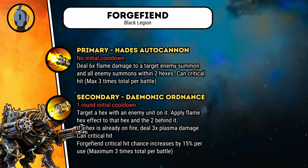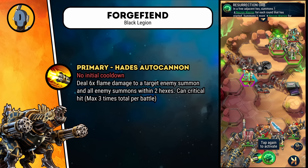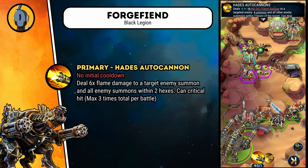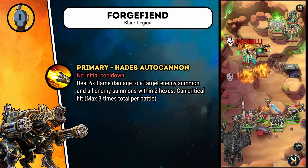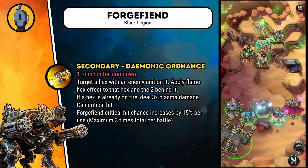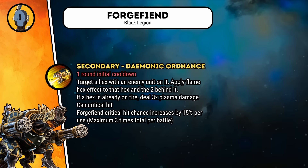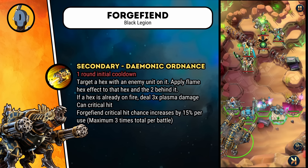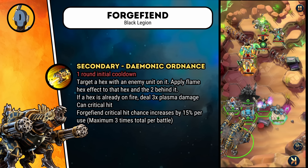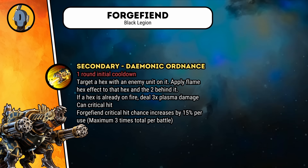The Forge Fiend is up next — a daemon engine for the Black Legion faction. Its primary ability, Hades Auto Cannon, deals flame damage to a target enemy summon and all enemy summons within two hexes, with a chance to add critical hit damage and no initial cooldown. The secondary ability, Daemonic Ordnance, applies the Fire Hex effect to a target hex with an enemy on it as well as the two hexes behind it, forming a triangle shape. If the hex is already on fire, it also deals plasma damage. Repeated uses increase the Forge Fiend's critical hit chance, allowing it to critical hit three times per battle. This secondary ability starts on cooldown for one round.